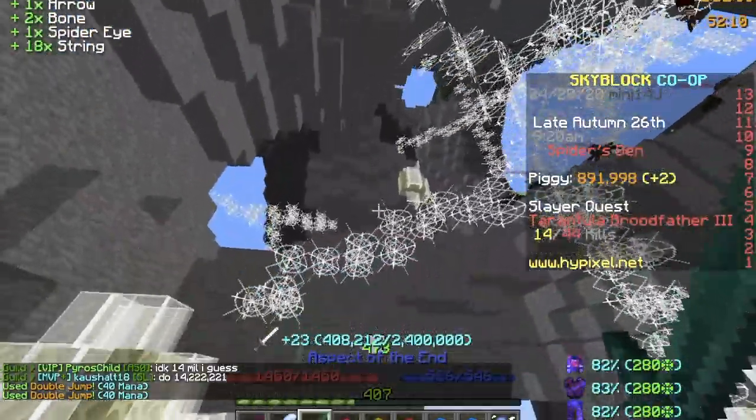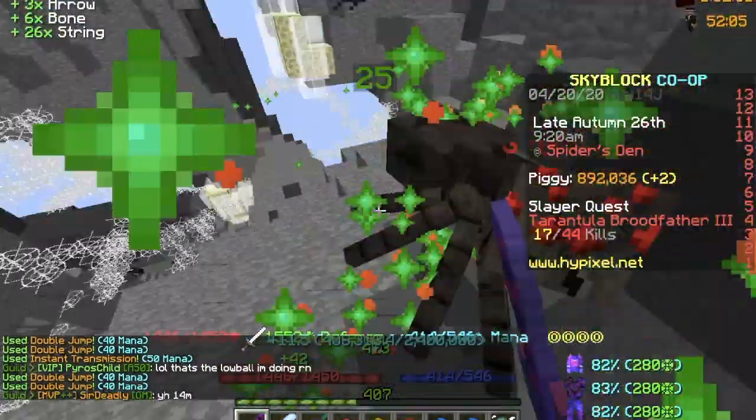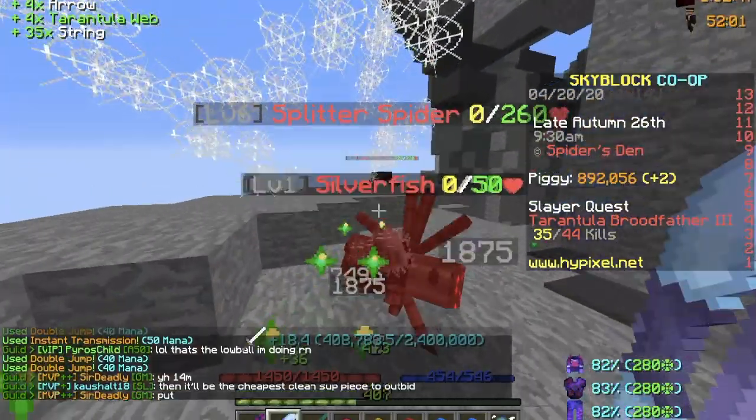Furthermore, if magic damage does get fixed, being able to chain these stun abilities will also deal heavy damage to enemies, since you are in Wise Dragon Armor and will have high magic damage.